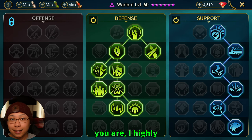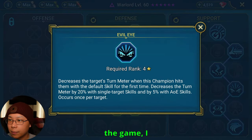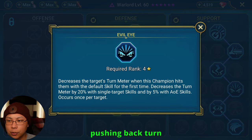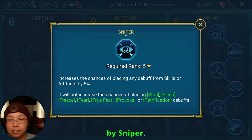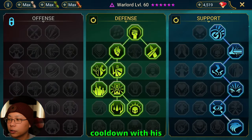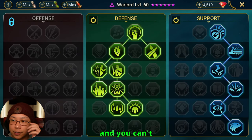No matter where you are, I highly suggest taking the support tree for all the extra accuracy — it doesn't matter if you're early or late game. Evil Eye is also a very nice skill to take so that with his A1 he's pushing back turn meter. Then Sniper to increase the chance of placing debuffs from skills or artifacts — and I think, though someone should fact-check me in the comments, that Sniper will also increase the chance of placing the increased cooldown with his A3. You're definitely going to want Eagle Eye for extra accuracy, especially if you're missing thresholds.